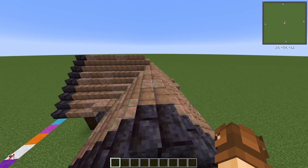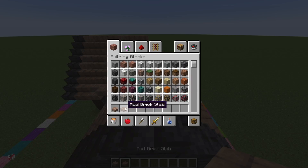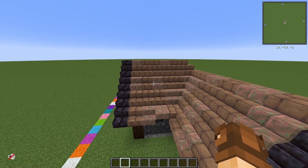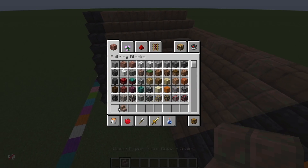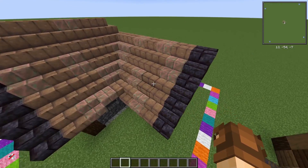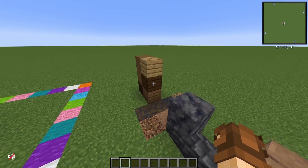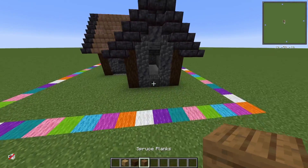Who thought copper and mud would work together? So there you go — if you're looking for some inspiration, check it out. The exposed copper waxed with some mud brick actually looks pretty good, at least I think so.